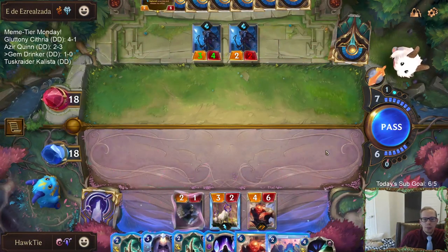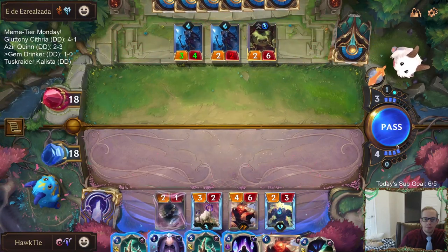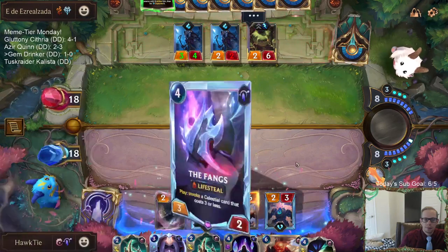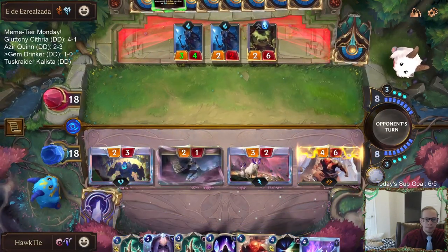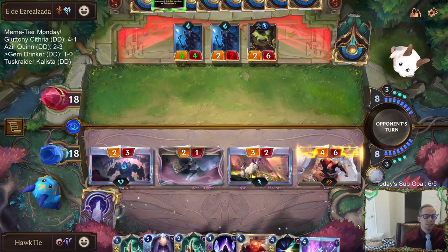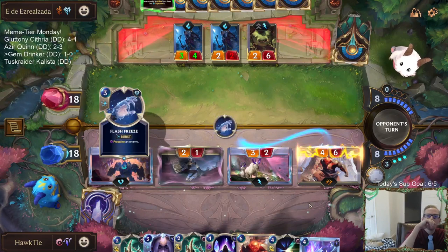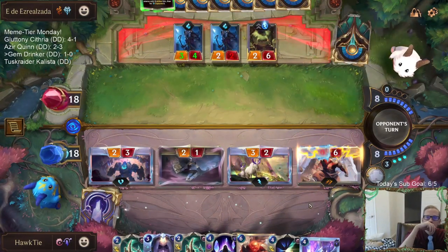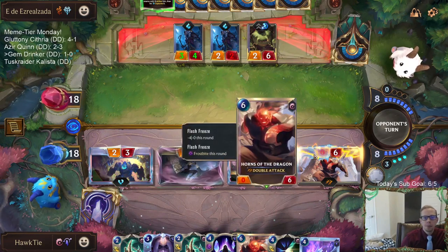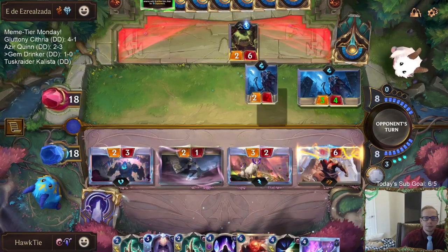Between Hush and Frostbite, they have a lot of ways to stop my Horns of the Dragon. Wait, they don't play Hush - right, just Frostbite. So with all the Frostbite they can slow that down. I have Hush though - I'm used to Tahm Kench decks playing Hush. I can Hush my own Horns to get rid of the Frostbite, but that also gets rid of the Double Attack - it does turn it into a 4/6 though. I don't know what else my Hush is going to do.